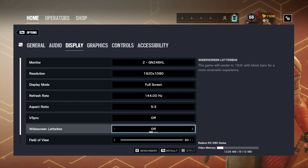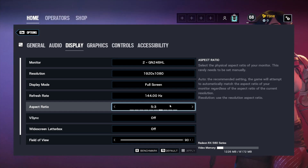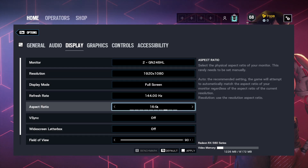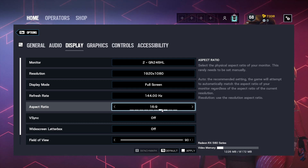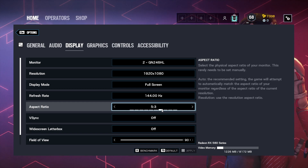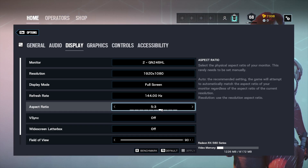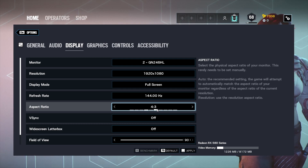Turn V-sync off. Widescreen letterbox off. Aspect ratio is personal preference — the lower you go the more stretched your screen will be. Native is 16:9. Going down will stretch your screen. I run 5:3 with 90 FOV for content, but this doesn't really help FPS per se. A lot of pros play in the 4:3 to 5:4 range, so keep that in mind if you're going for maximum performance.